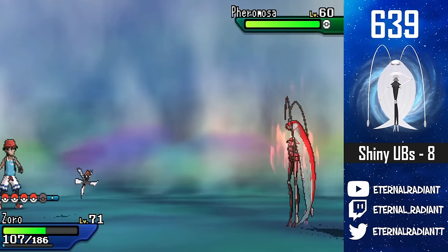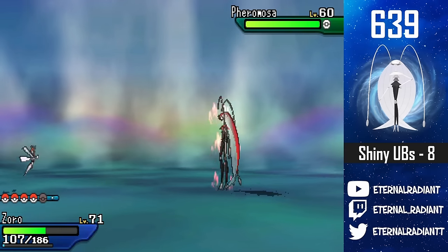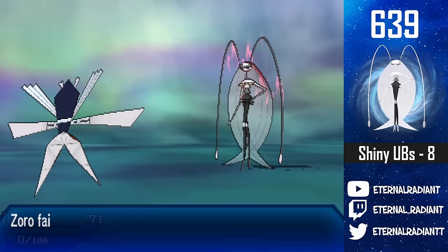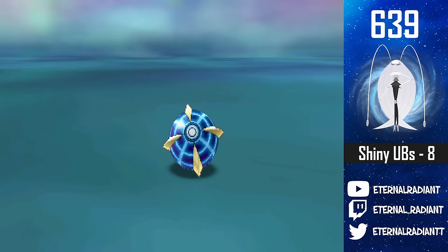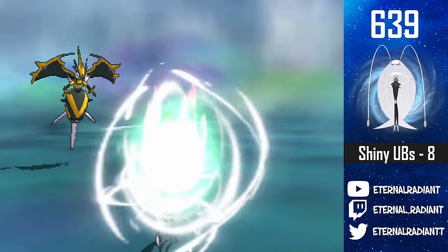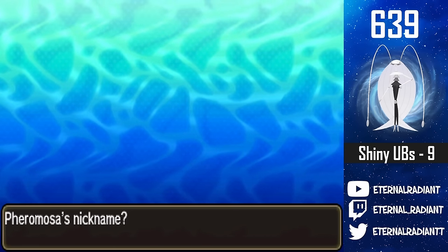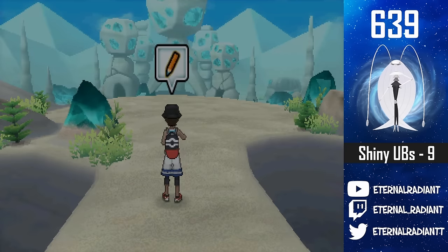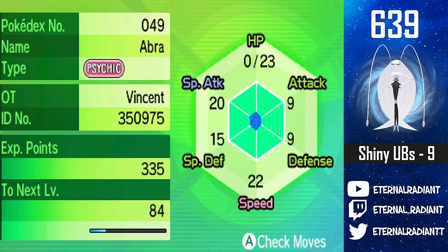Let me check if it has any self-KO moves — Quiver Dance, Quick Guard, Low Kick, Rapid Spin, Double Kick, Swift, Stomp. Its only potential self-damaging move is High Jump Kick at level 67, so we should be safe to False Swipe it down. My Kartana is not at full HP though — let's just throw a Beast Ball. One, two, three — so close! Things were getting a bit scary, but with Mustard tanking the Bug moves I caught it in the next ball. I'm going to settle on the name Lust. We have Lust, the Shiny Pheromosa.